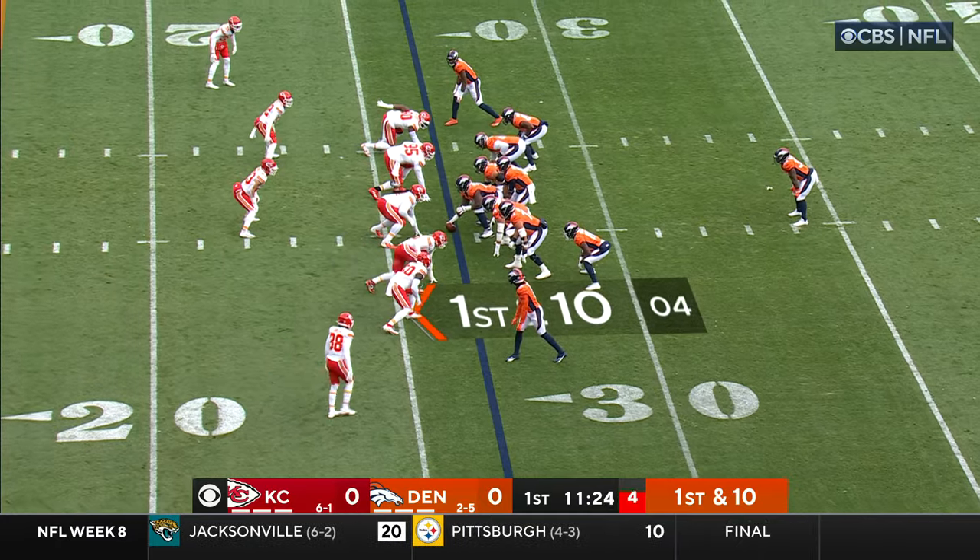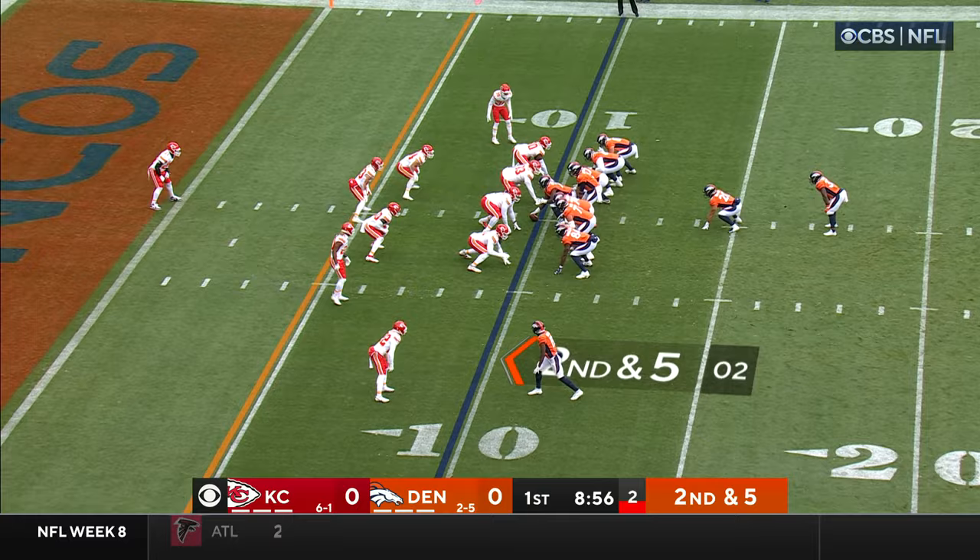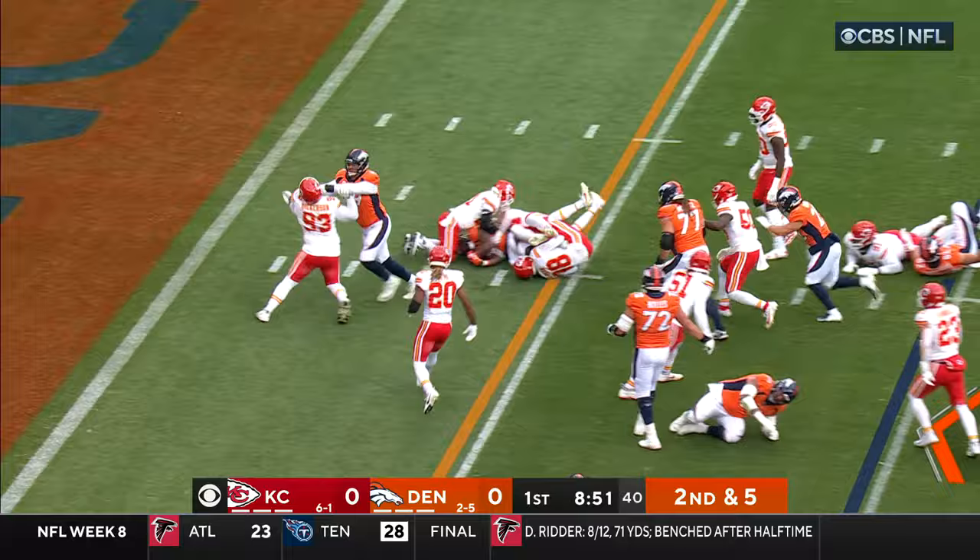Chiefs punted on their first possession. Williams the back, it's 1st and 10. Blocks by Miners, and he slashes his way inside the 20. Burton is the fullback, the former Kansas City Chief, on a 2nd and 5. Leads the way. Williams knifing his way inside the 5.